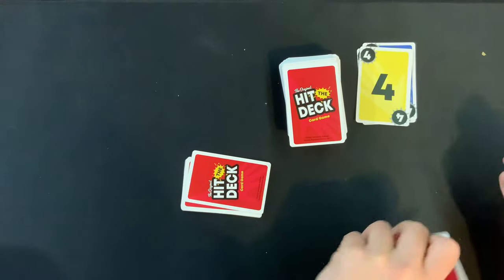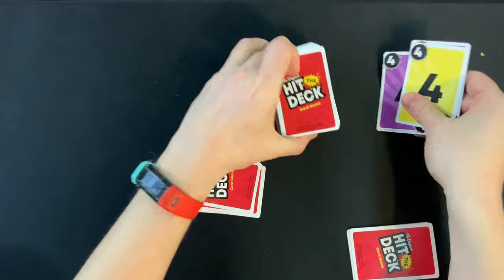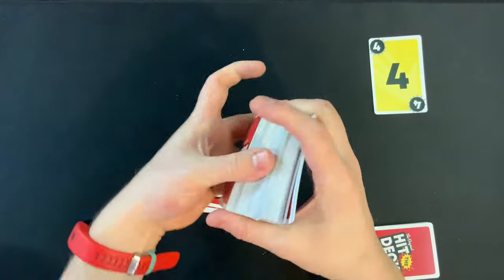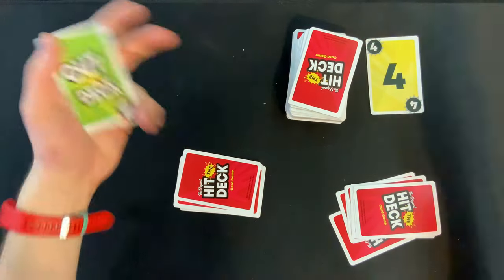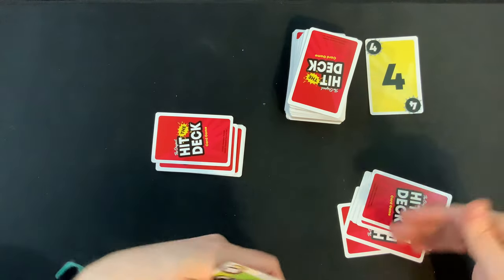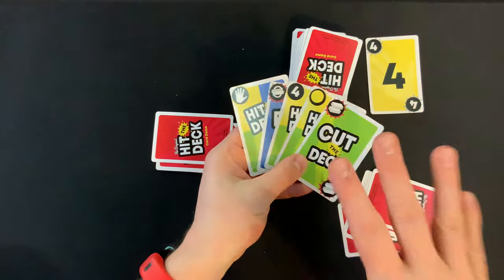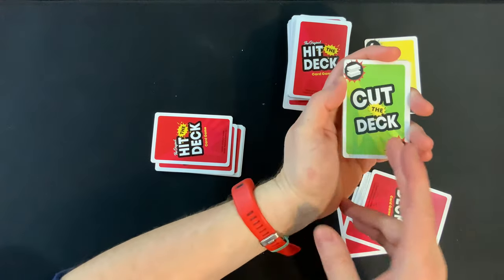If you draw a card and can play it, then play it; if not, your turn is over. If you ever try to draw a card and the deck is empty, take all the cards in the discard pile except for the very top card, shuffle them back up, and you've got yourself a new draw pile. The goal is simple: get rid of all the cards in your hand to win the round. Things get more interesting once you start talking about the special ability cards.